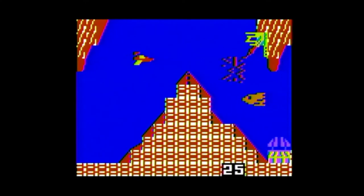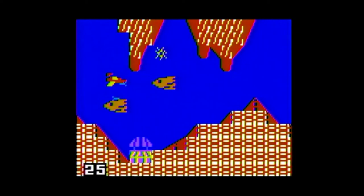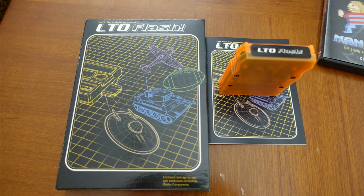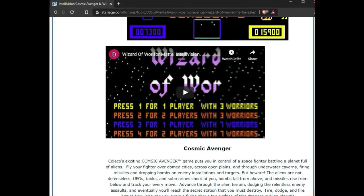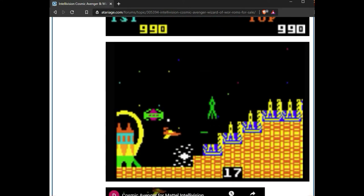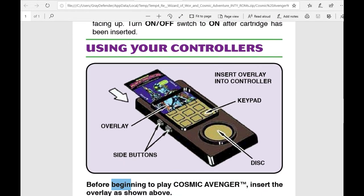Purchasing information: the ROM can currently be purchased along with the Wizard of War ROM as a 2-pack for $25 on the Atari Age forums — link in the description. In order to play the ROMs you must have an LTO flash cart; this is to protect the developers from illegal copying and distribution. As for the physical release, based on the imagery in the included PDF manual, the fact that overlays are shown may indicate a physical release will come at some point.